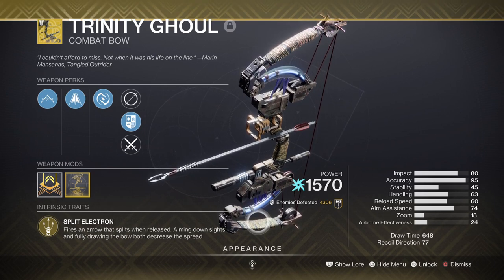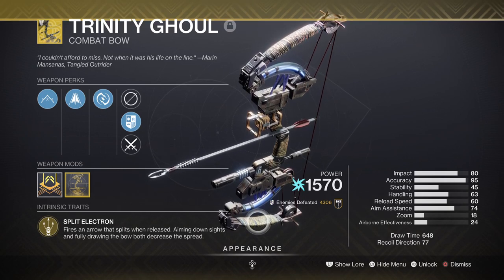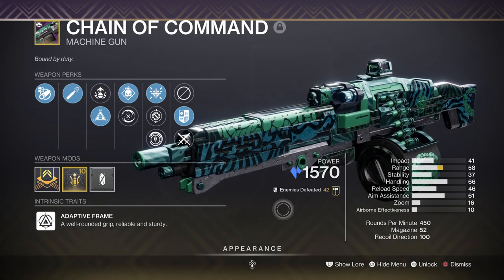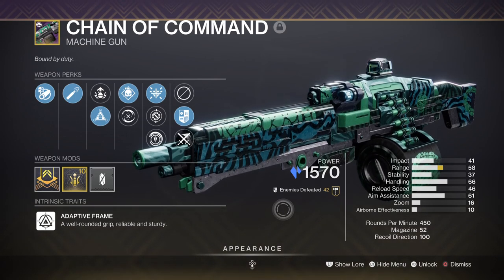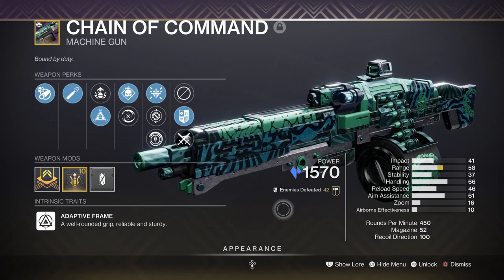If you want more ability energy, Cold Heart is also a good choice as it can produce Ionic Traces in large quantities, though you have to be careful with ammo drain. For Heavy, we have the Chain of Command Machine Gun from last season, which is quite effective from low-tier to endgame content. With this weapon you can use Osmosis to change the weapon type to Arc, and from there use the Font of Might buff for a 25% weapon bonus, or use it to break shields faster or produce grenade energy faster.